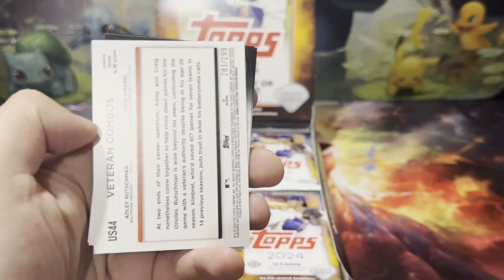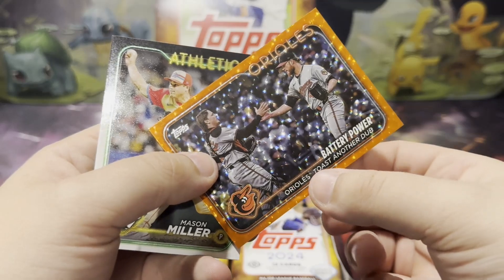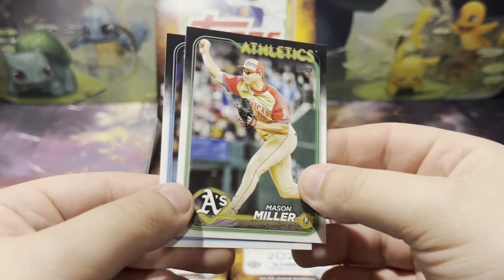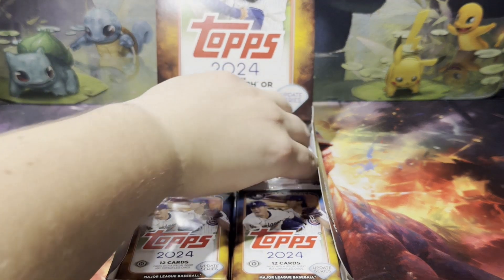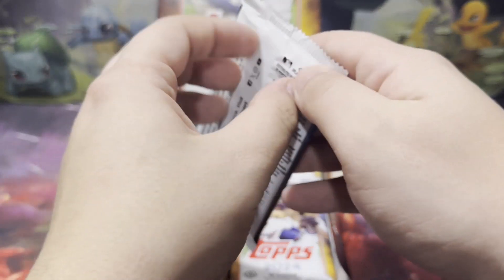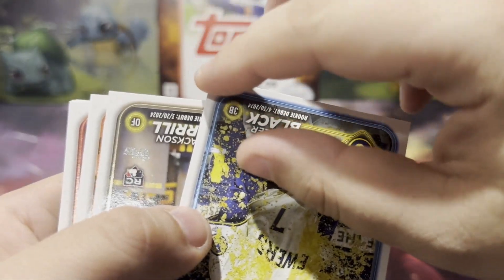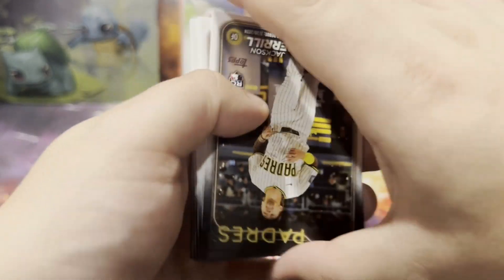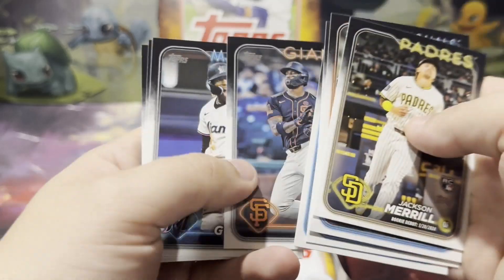Rubble and Crew. We got Veteran Combos, 281 of 299. We got Kimbrel and Rutschman Orange right there — a little color match. And a Mason Miller. Second time we've gotten a Mason Miller. Dodgers career leadoff home run record. What happened here? That poor Tyler Black — don't know what happened to him. You got Merrill. Dominguez.